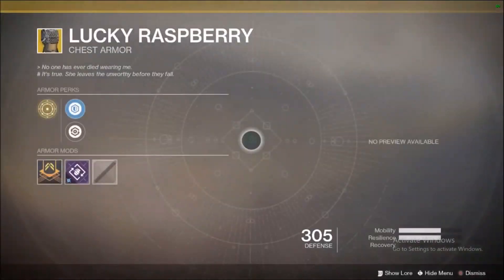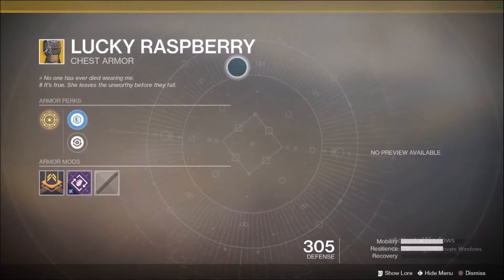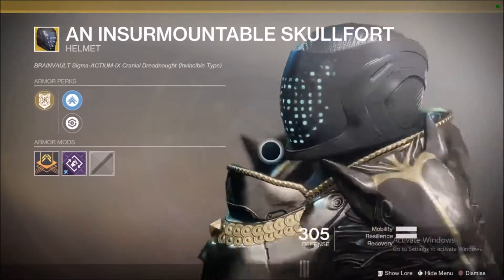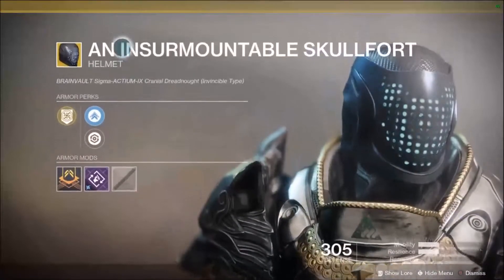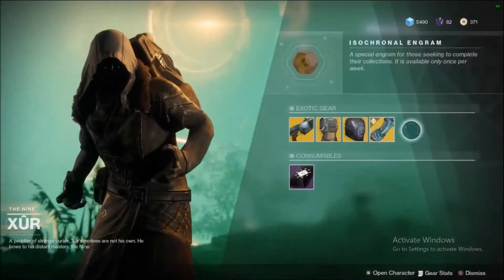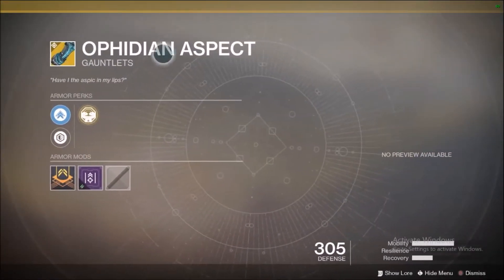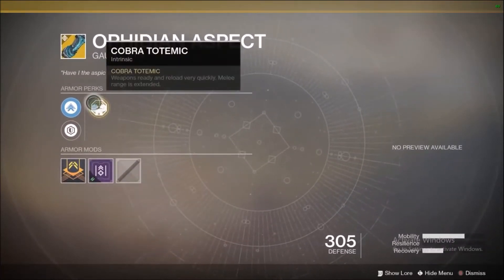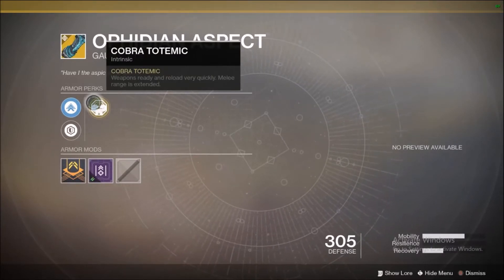He also brought the Lucky Raspberry, the exotic Hunter chest armor — this exotic chest armor comes from Destiny 1. He's also got the Skull Fort, which is an exotic Titan helmet. It looks pretty legit I guess, but I'm not gonna buy it, I have no need for it. He also has the exotic Warlock gauntlets, Ophidian Aspect, which will give you a larger melee range, even though Warlocks don't really need them because they can melee you from like two blocks down the street.